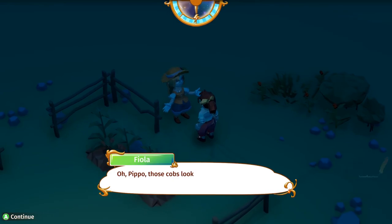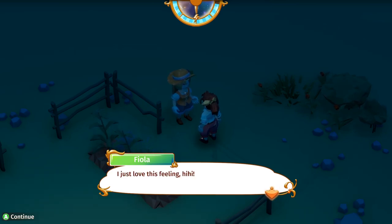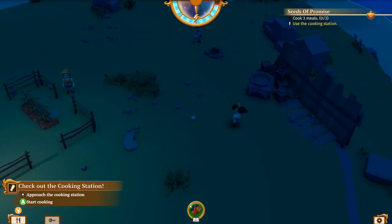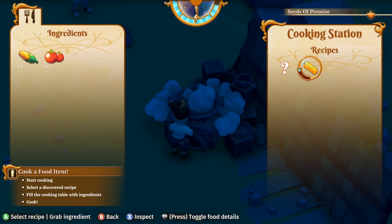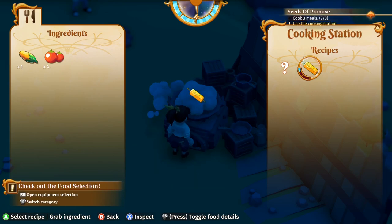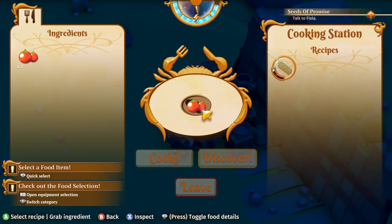Let's talk to Fiola. Those cobs look great! It's an awesome feeling to hold something in your hands that you have earned all by yourself — it's why she became a farmer. Now you're ready to put that cooking station to use! Let's cook up — in the dark. Select a recipe to cook or discover. Start cooking, select a discovered recipe, fill the cooking table with ingredients, cook. Achievement unlocked — Cook! Let's do another one. Let's have corn for days. Can we do anything with the tomatoes? No, because we haven't discovered anything yet.